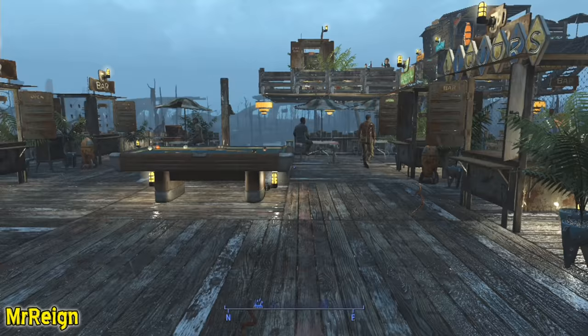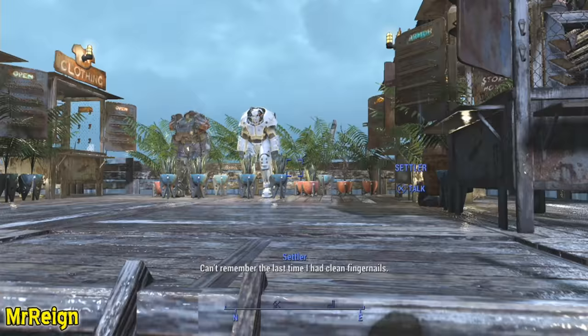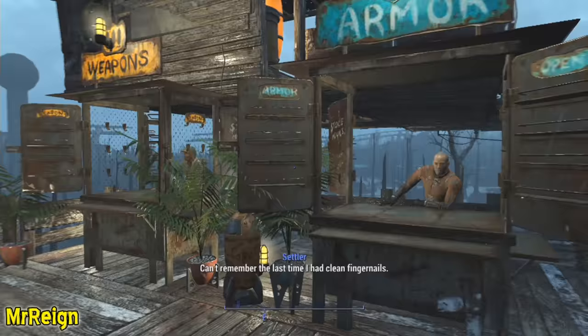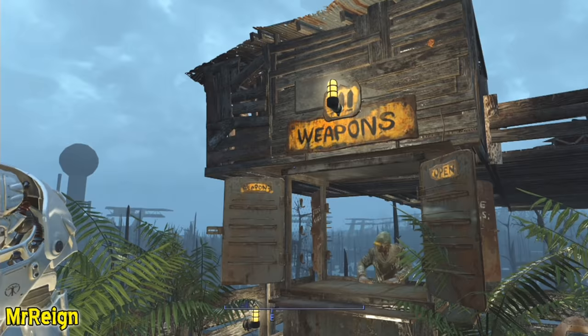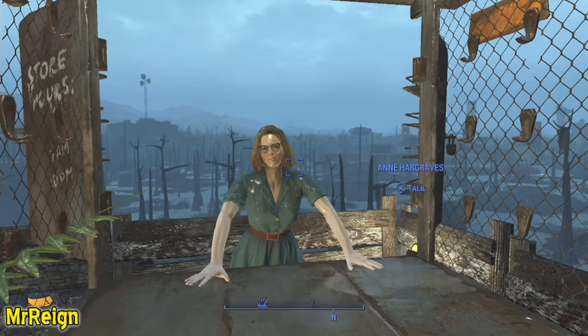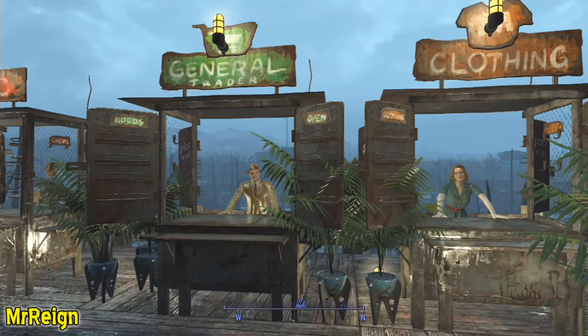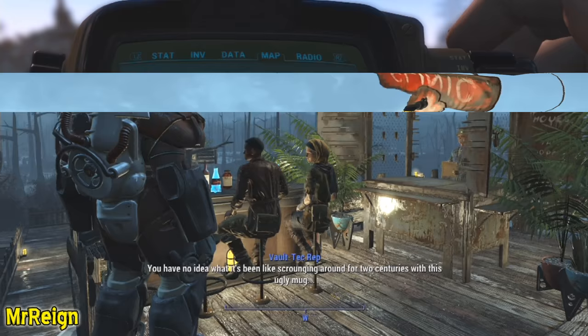Let me introduce you to the ones I did find. The Scribe is the armor vendor. I also bought the weapons slot for Smiling Larry, but he's bugged. The clothing vendor is Ann Hargraves. Then for the general trader we have the Vault-Tec Rep. And I built the clinic for Doc Anderson — we'll get into that.